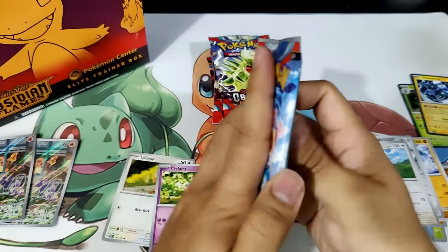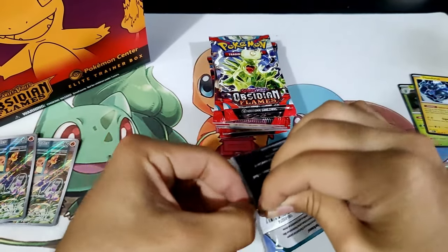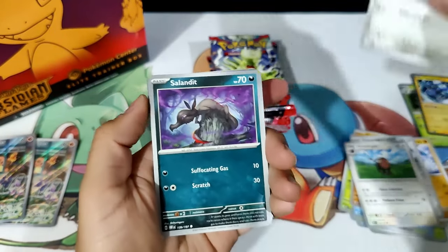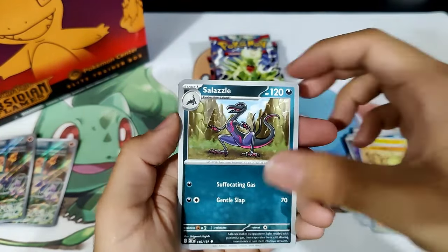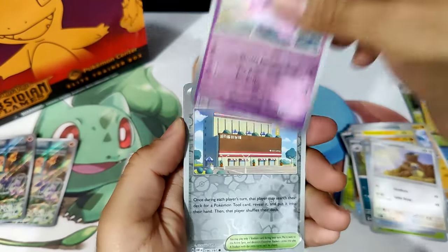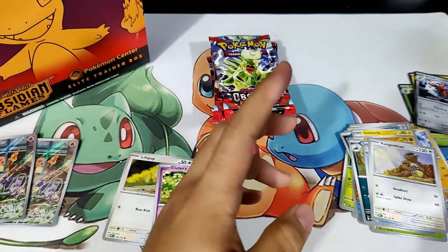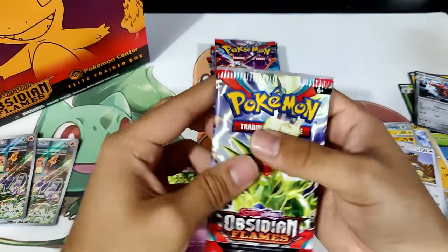All right, this is not Charizard — this is Dragonite. Let's see what the Dragonite pack has to offer us today. We've got Varoom, Salandit, Electric, Larvitar, Salazzle, Wugtrio, Kangaskhan, Reverse Espeon, Reverse Townstore, and a Holographic Scizor. That's very cool. Scizor's super cool — such a cool Pokemon.